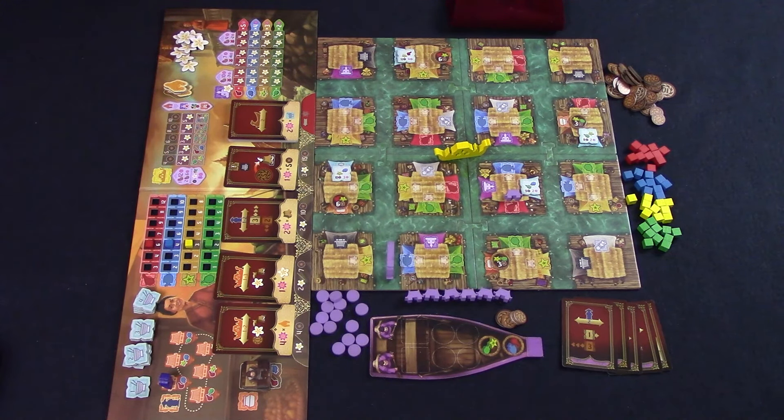The game is played over a number of rounds until two out of the three possible endgame conditions are met: the royal tithe is complete, Buddha is properly worshipped, or market supremacy is achieved. When two of those three are done, the player with the most points will be the winner. On a player's turn, they must play a card and carry out the effects shown on the card. They must then move their boat at least one channel and take actions depending on the shops beside their boat.